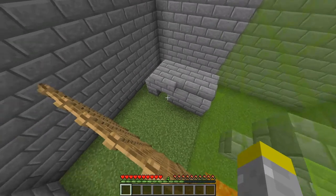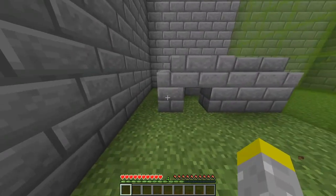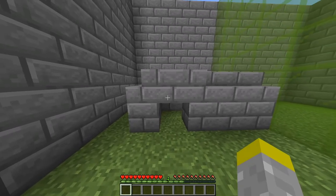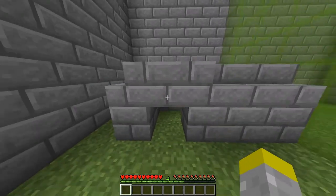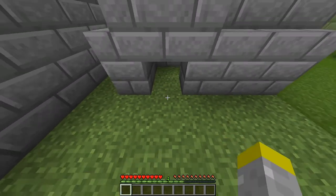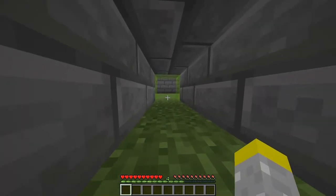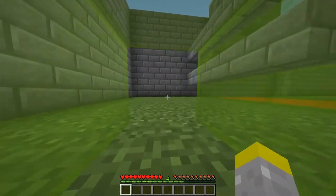You can also crawl. I know you could crawl in 1.14 if you use a trapdoor and shove yourself inside of it. But with the parkour boots, what you want to do is go up to an area that has a one-block hole and look straight down. Then you'll be able to crawl right into it and be crawling in the block right away.